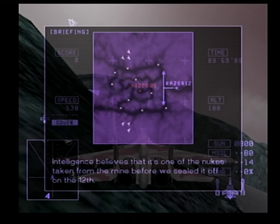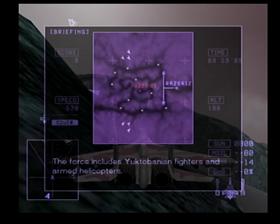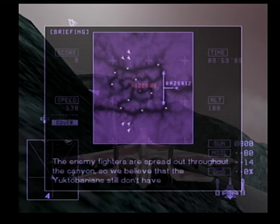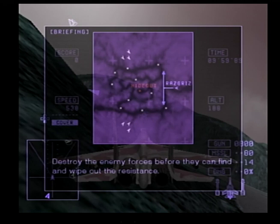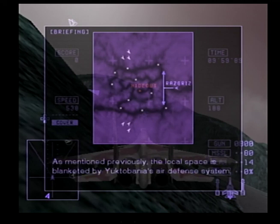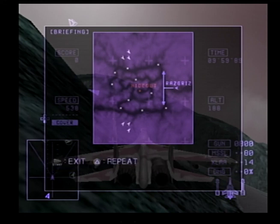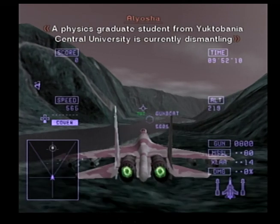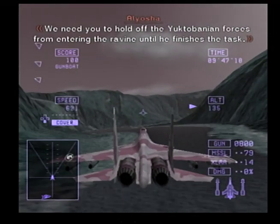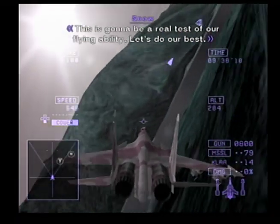Our radar has detected numerous enemy fighters entering the canyon and flying towards the local airspace. The force includes Yuktabania fighters and armed helicopters. Their mission is most likely to destroy the resistance's hideout. The enemy fighters are spread out throughout the canyon, so we believe Yuktabania still doesn't have the exact location of the hideout. Destroy the enemy forces before they can find and wipe out the resistance. Watch your altitude and whatever you do, don't fly above the rim of the canyon. This is going to be a real test of our flying ability. Let's do our best!